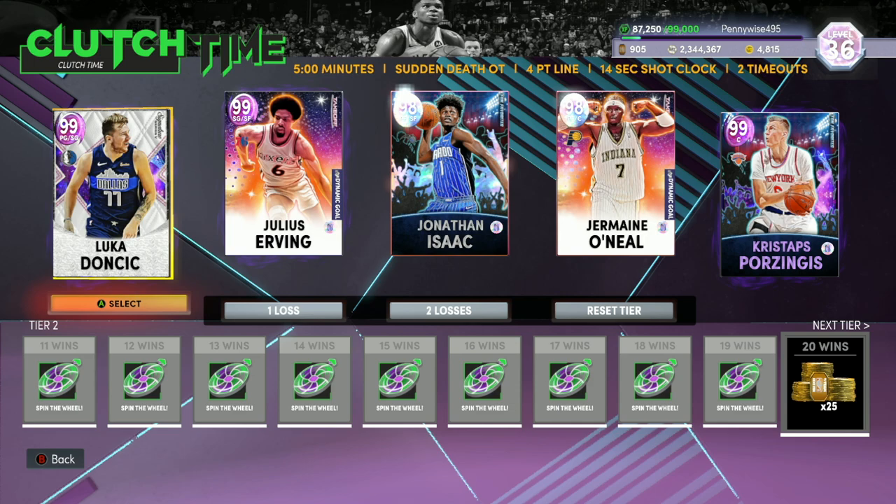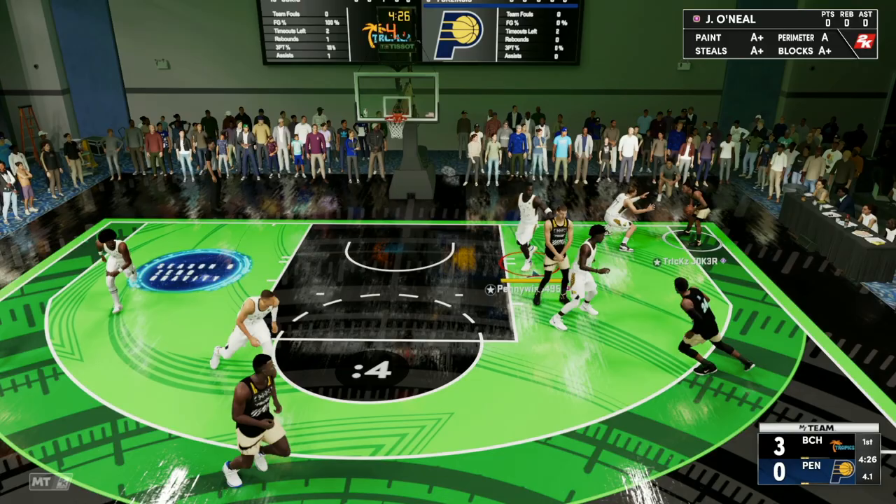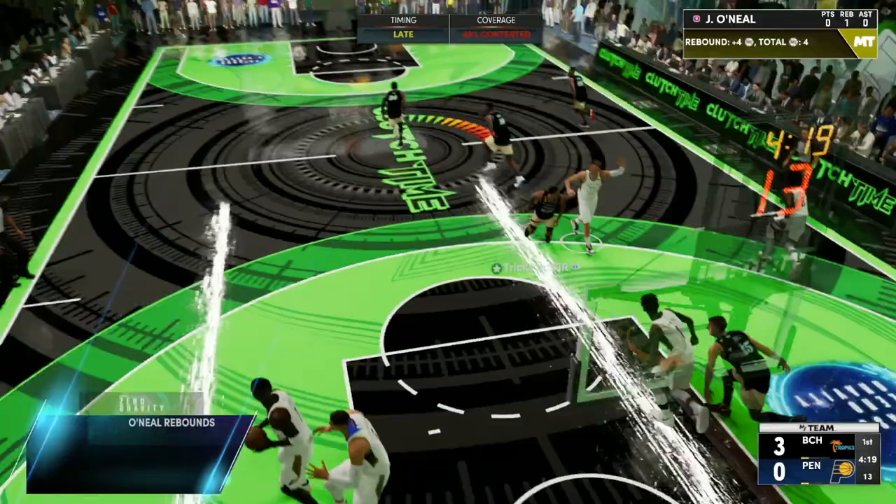Let's green one more three and get on to the Jermaine O'Neal gameplay for the clutch time game. This is gonna be the squad we are using: Luke at the one, Dr. J at the two, Jonathan Isaac at the three, Jermaine O'Neal at the four, and Kristaps Porzingis at the five. Let's see what this new Galaxy Opal Jermaine O'Neal card can do in the clutch time game mode.